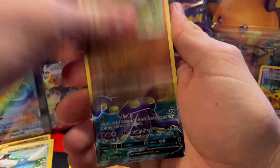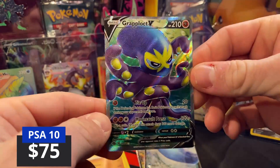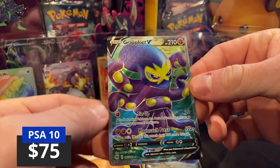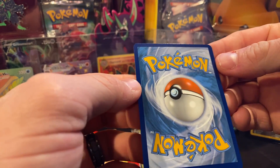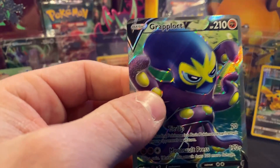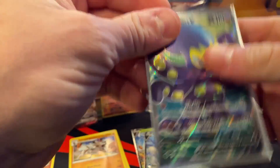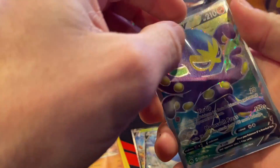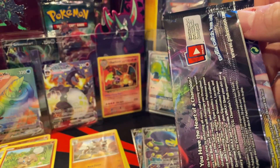We got a Rockruff reverse and then - there we go - a full art Grapploct! Very nice-looking card, very shiny. Centering is pretty good. I said I wanted to get a full art and we did, so that's good. This box is looking pretty good right now, still have five packs left, we're halfway through and we've got some good stuff.